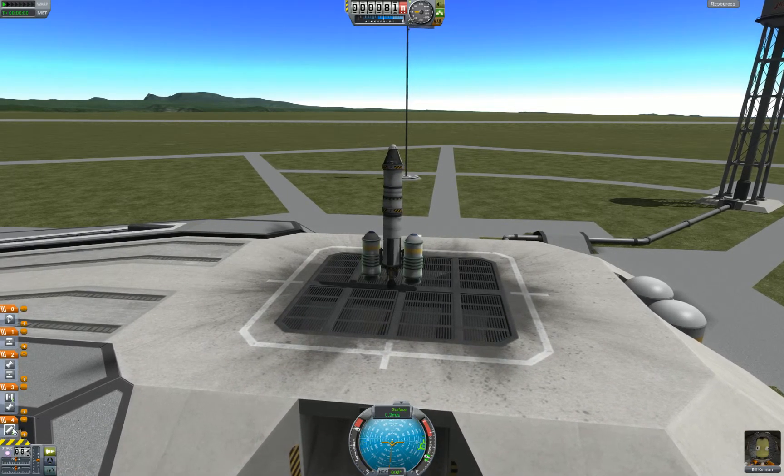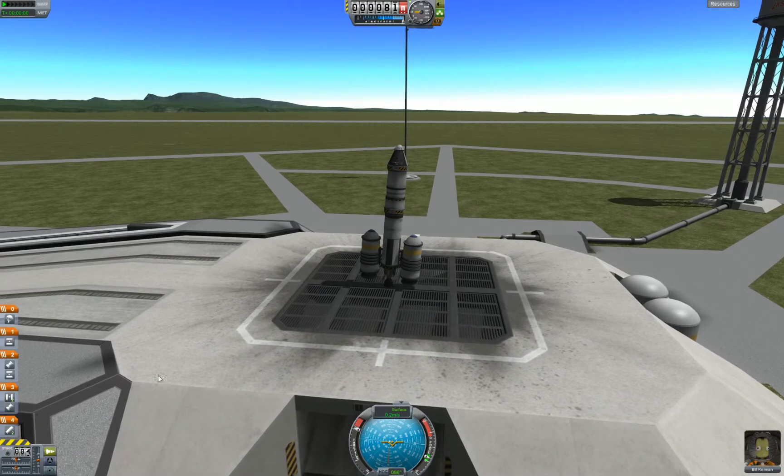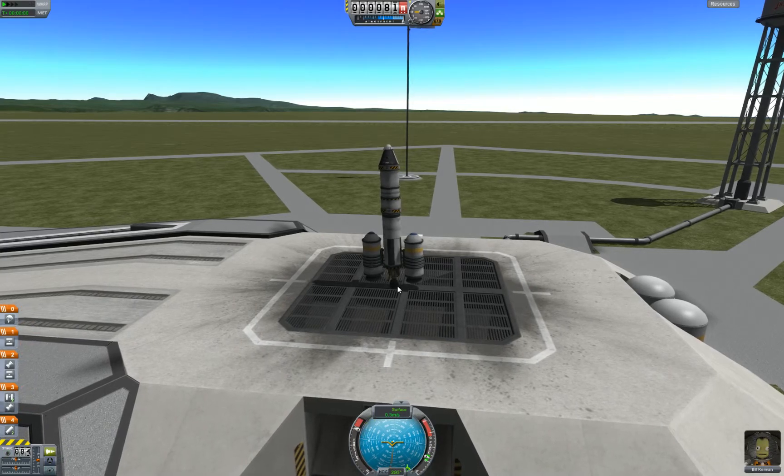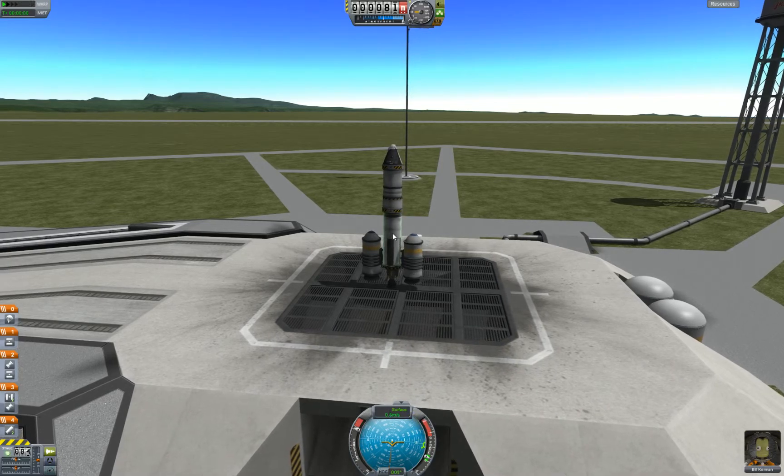Staging is important. I've got solid rocket boosters down here in the first stage. When I hit the space bar, they will fire. Then when I hit the space bar again, these decouplers that are connecting them to the main rocket will pop off, and the main rocket will fire, which is feeding from this tube.